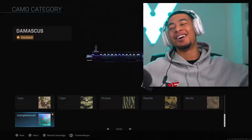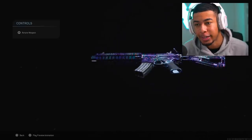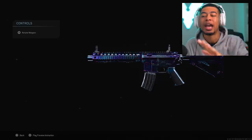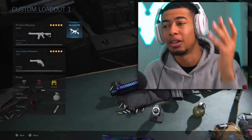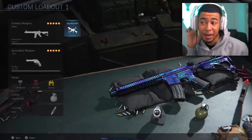Oh my god, look at it! It doesn't look too crazy right now in the lobby, but once we get into an actual game it's going to be insane. For those of you guys that don't know, Damascus is the rarest camo in Modern Warfare by far - the most difficult camo to get. All the weapon challenges you have to do for every single weapon, it's insane how long that takes.